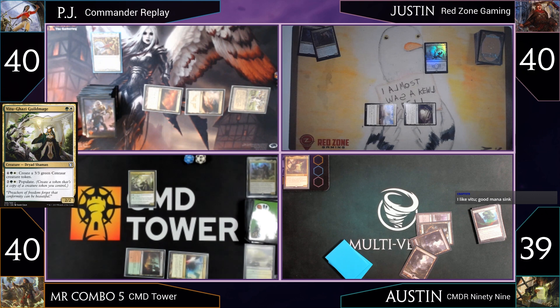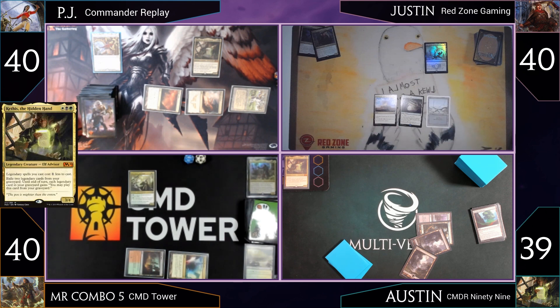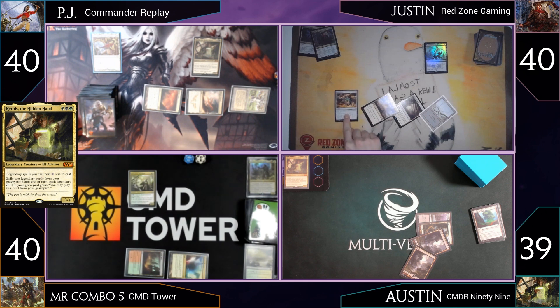Austin plays Kethys into play — it's a budget deck so no Pendlehaven. Mr. Combo plays a Mana Geode, scrying one. Austin notes PJ's Retribution of the Ancients has been sitting there, then pays a life going to 38 and plays both Kethys and Jurana Liberator of Malakir — a 2/3 flying first strike that gives everything +1/+1 when it attacks. Kethys reduces its cost. He passes.